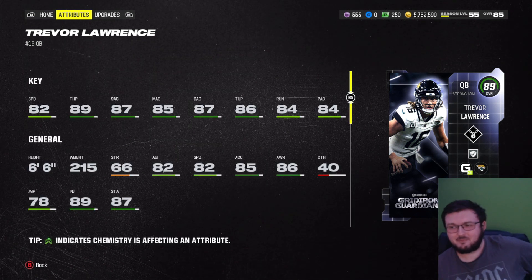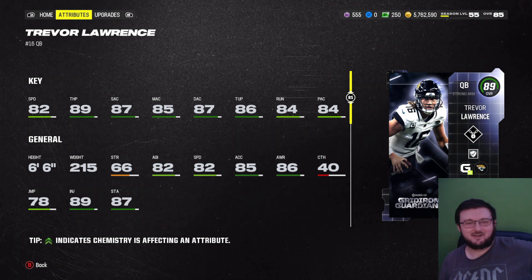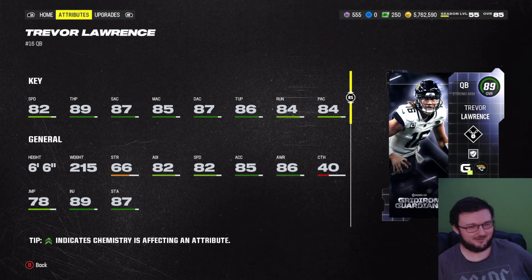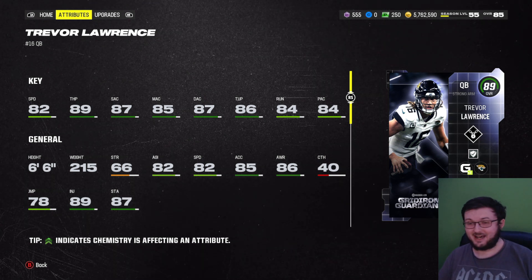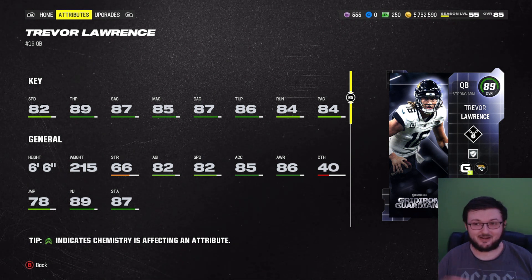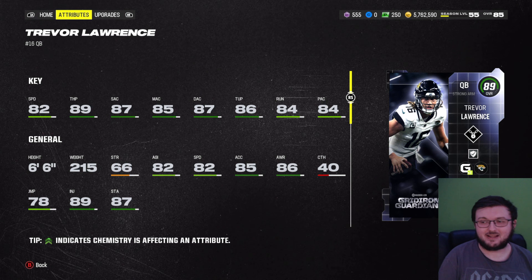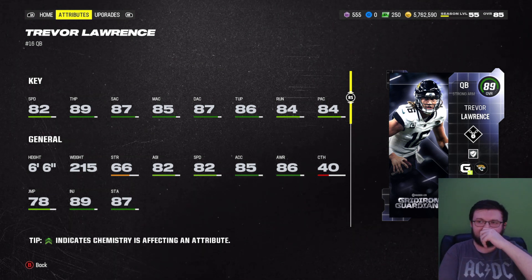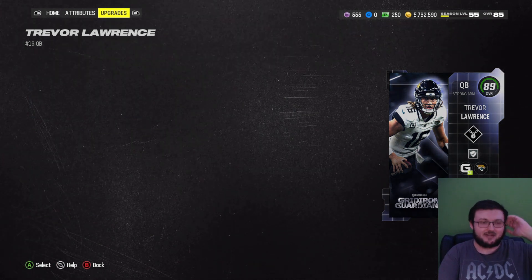Now this guy is actually pretty good. He has like no speed, okay? And I'm used to playing with players with speed now because of Michael Vick, so forgive me — he's not in my repertoire of having crazy great speed, but he's still a great card. 89 throw power, 87 throw short, 85 throw middle, 87 throw deep, 86 throw under pressure, 84 throw on the run, and 84 play action. He has escape bars and they also have protected on him.